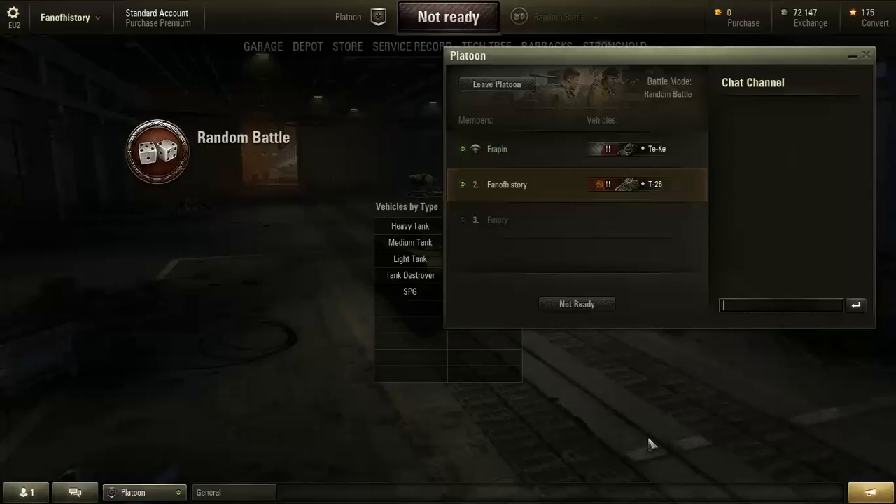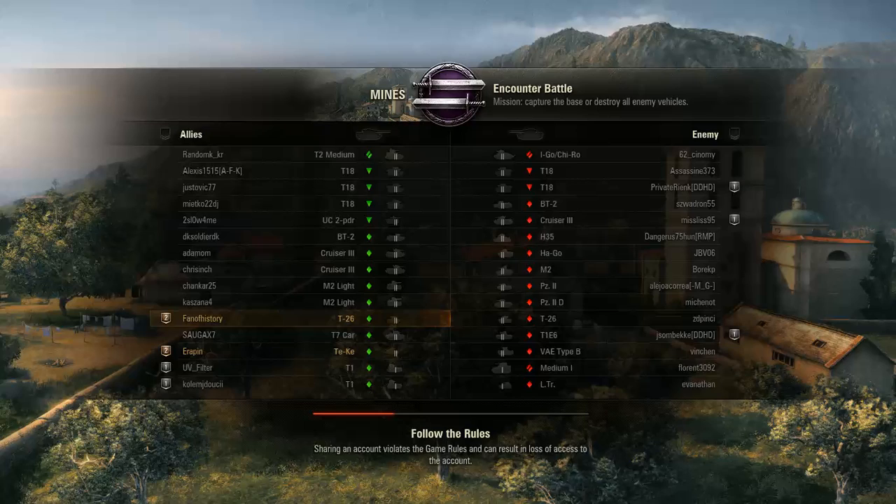Welcome to Hornard Cafe. I'm Dan, playing World of Tanks with Arapin. Hi Arapin. Hello Dan. So what are we doing today? We are doing tier 2 tanks — I have a T-26.